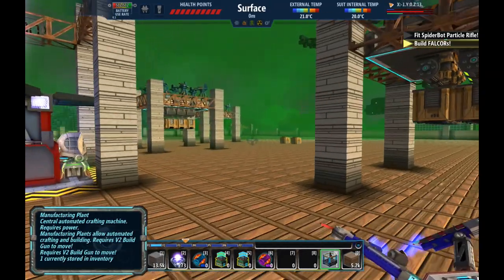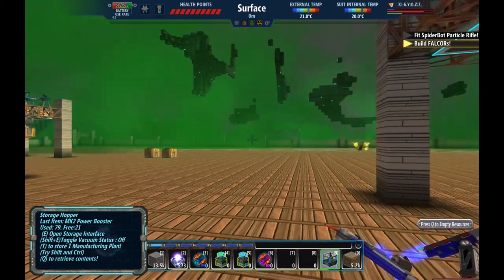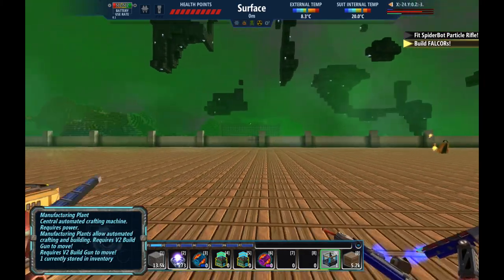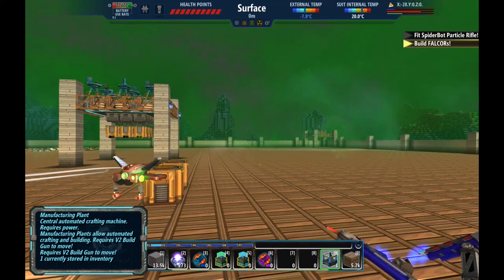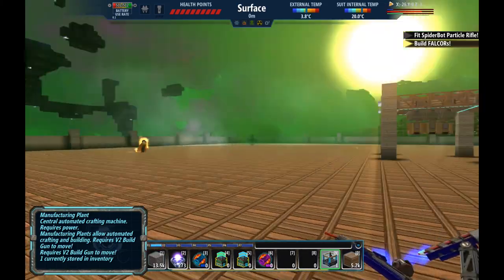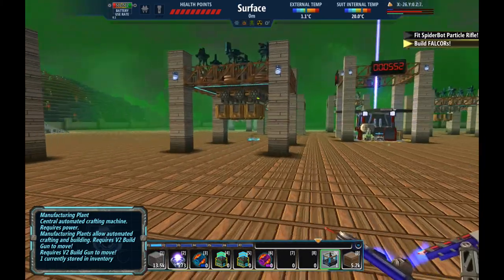Hey y'all, welcome back to Fiasco Factory, where we are playing Fortress Craft Evolved. I started working on some defensive structures, which make absolutely zero difference in this game, but I kind of like them. I'll probably take them up a little bit higher. A little corner gun emplacements — I haven't quite done it over there yet.